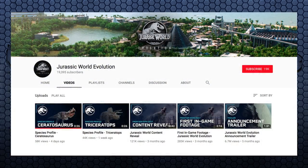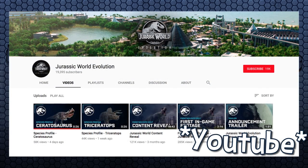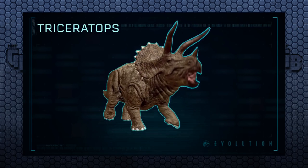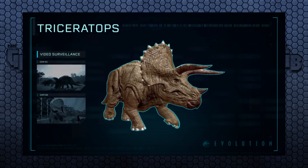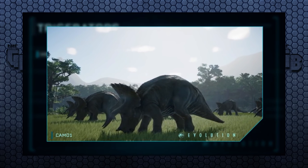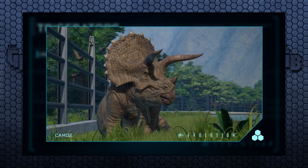Jurassic World Evolution on their Twitter page posted — if you remember not too long ago they posted a Triceratops, like a DNA excavation, like the first time you get Triceratops and then it gives you a little brief summary and a little 3D model. Well, they've done it again, except this time with the Ceratosaurus — and here it is!